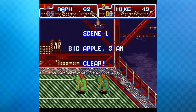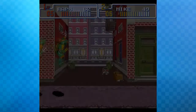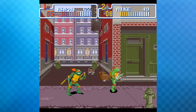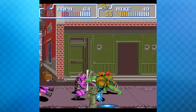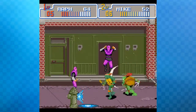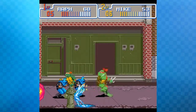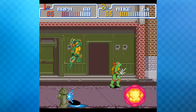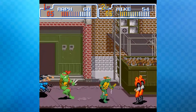They have trouble telling who's who because the red and orange bandanas look similar on screen. The voice clips in the game are surprisingly clear and good quality. They discover you can smash certain objects — like a barrel that explodes — against enemies from the Foot Clan.